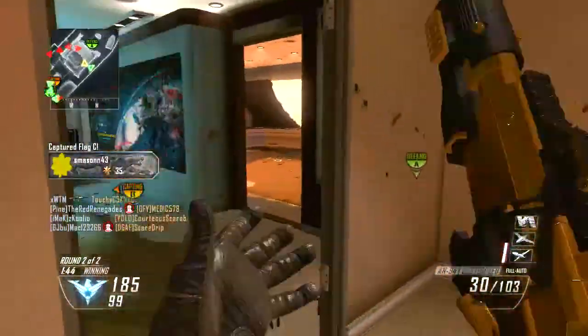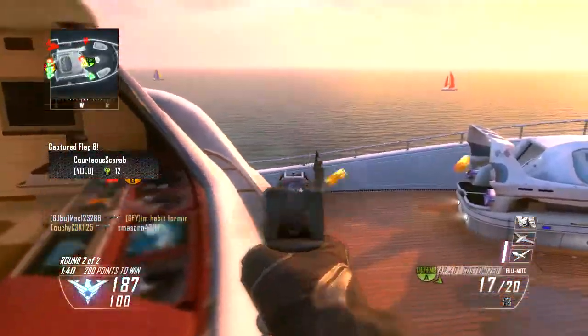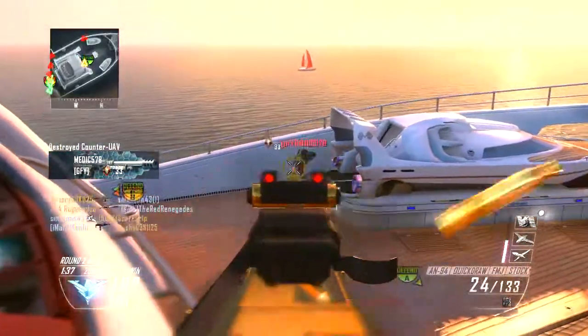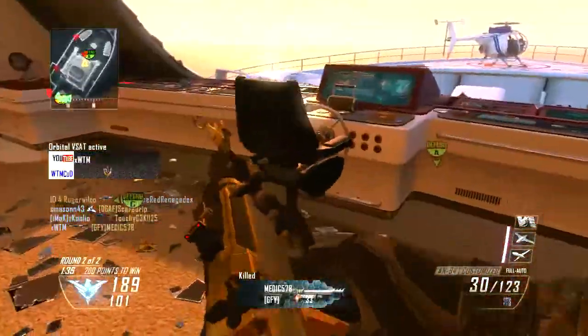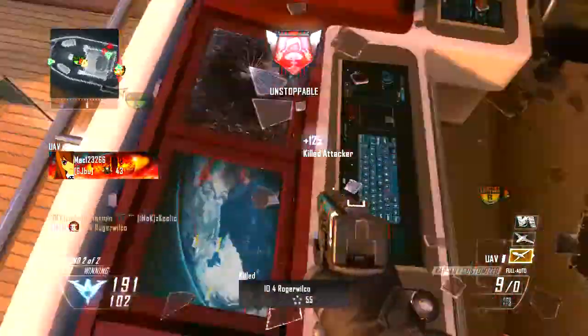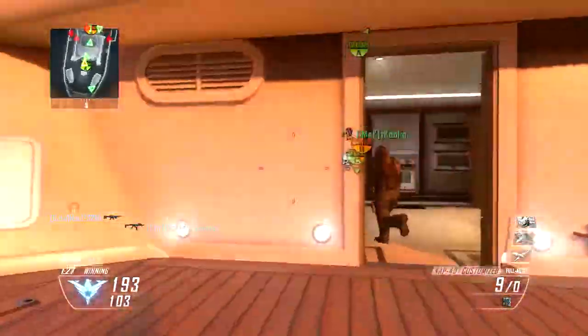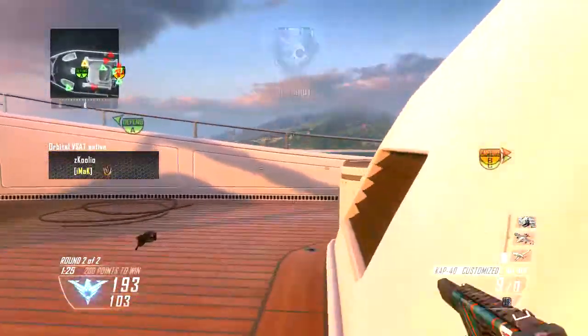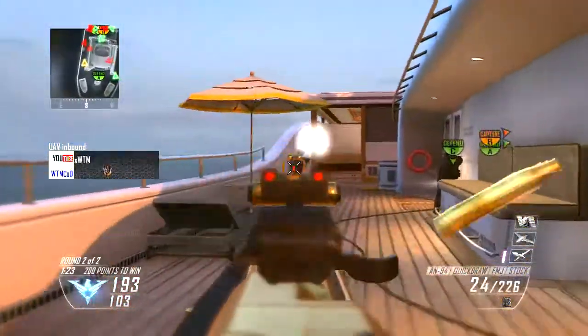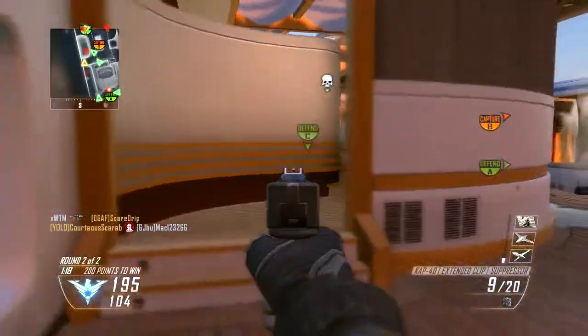Moving on to sniper rifles — we have the Imbel IA2, a single shot sniper rifle that kind of looks like the RSAS. We also have the SVU Dragunov, which appears in almost every Call of Duty game. We have the L115, which is a lot like the L118 from Modern Warfare 3. And then we have the USR, which we didn't get to see gameplay of but is also a sniper in Call of Duty Ghosts.